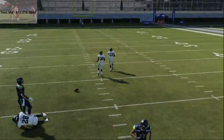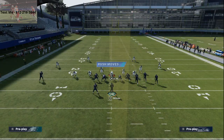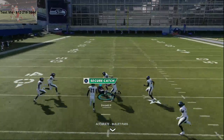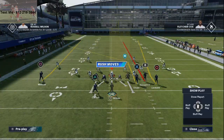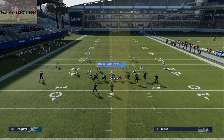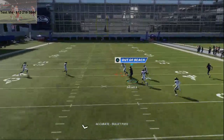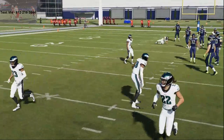Cover 4 does do a better job against it, but against cover 3 this pass lead is tender — it's right over the linebackers. Click on and you're just gonna cut off the ball. You could even put the tight end on a fade if you wanted to — people still love the delay fade — but I'd drag him for a quicker read.